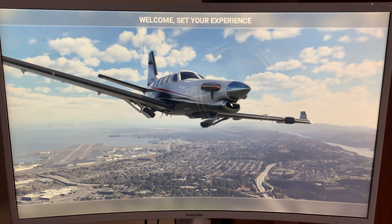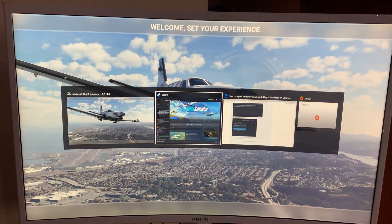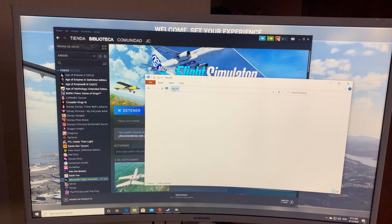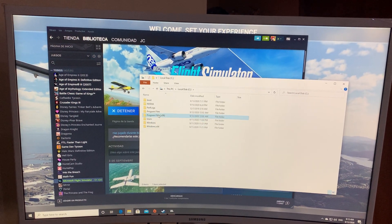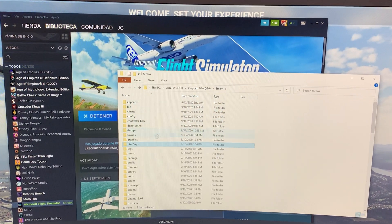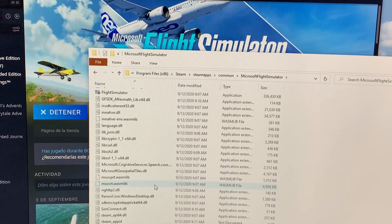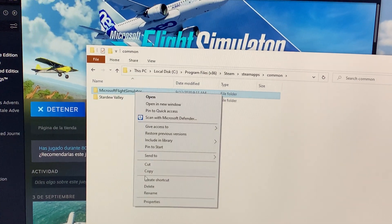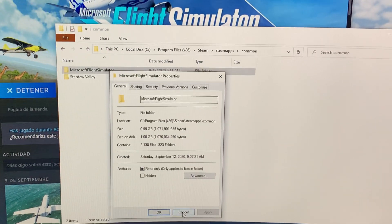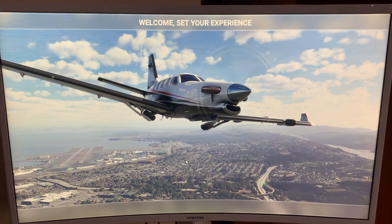This screen should only appear if the game was properly installed, which it's not — I just showed you that. My hard drive does not contain the files. Let me minimize this and go to my computer: PC, program files, Steam, Steam apps, common. It only contains these files, which account for barely one gigabyte of data. When you know this game takes 150 gigabytes. So the game is not loading, it just stalls there. I cannot play it — please help me install this properly.